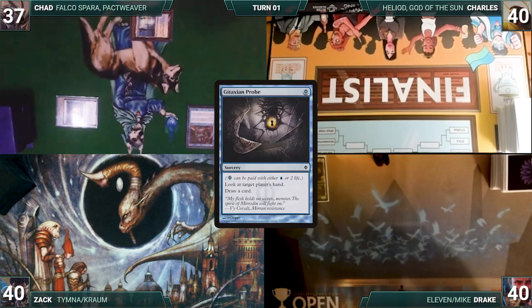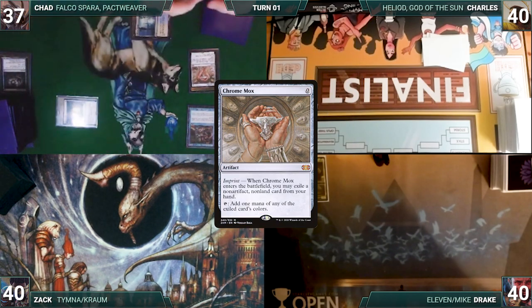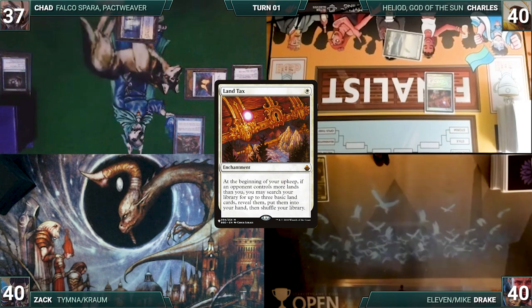He pays 2 life to help cast Gitaxian Probe, targeting Zack. He looks at Zack's hand and draws a card. He casts Chrome Mox, imprinting Mindbreak Trap. All finished up with an explosive Turn 1, Chad passes. Charles draws a card for turn and plays a Snow-Covered Plains. He casts Land Tax. Rhystic triggers and Chad draws. Charles passes.